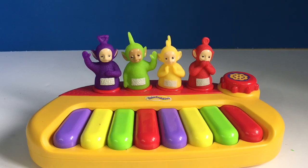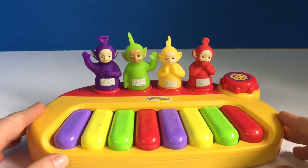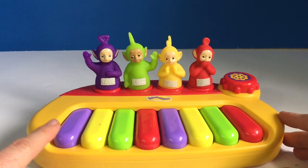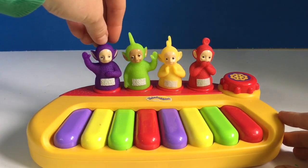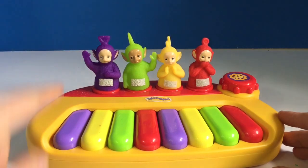Hello and welcome to Tiny Treasures. Today we're going to play the Teletubbies keyboard and learn some colors. The first color on the keyboard is the same as Tinky Winky. Hi Tinky Winky. It's purple.